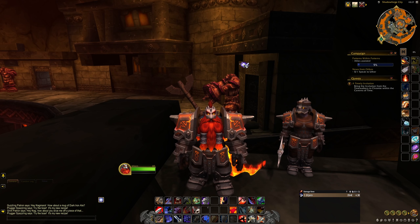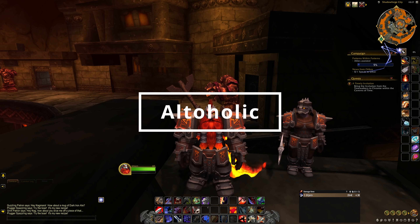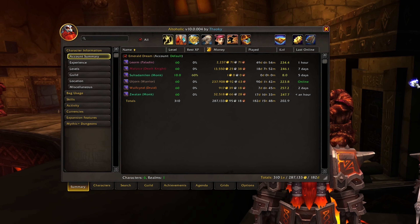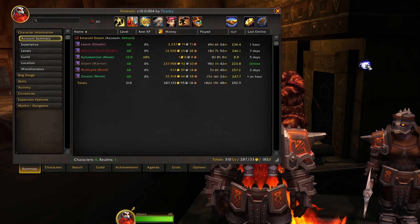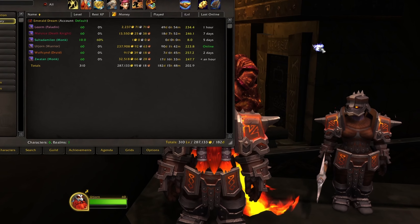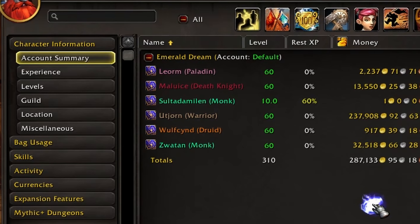The next add-on on the list is Altaholic. Altaholic is a great add-on for those of us who are, well, altaholics. Dragonflight promises to be a much more alt-friendly expansion, so I expect a lot more people will be trying out a lot more alts. Altaholic is wonderful for giving you access to a lot of really useful information on any of your characters. Want to know the total gold on all of your characters on the server? Altaholic has you covered. Need to know how much rested XP your non-max level alts have built up? Got you covered there too.